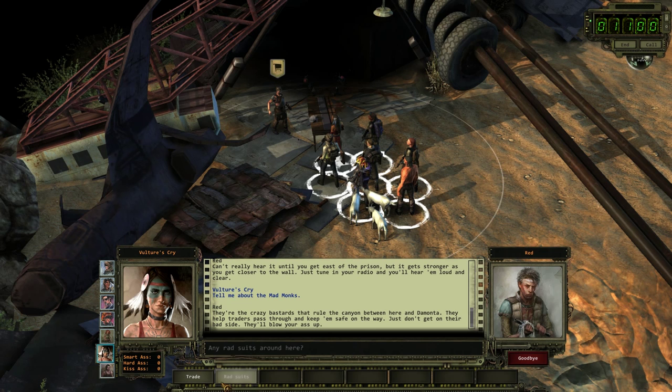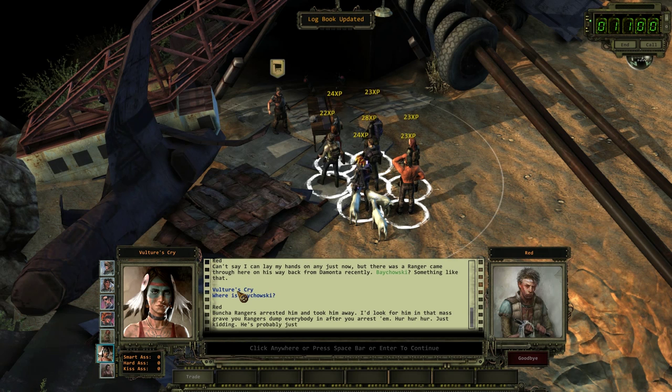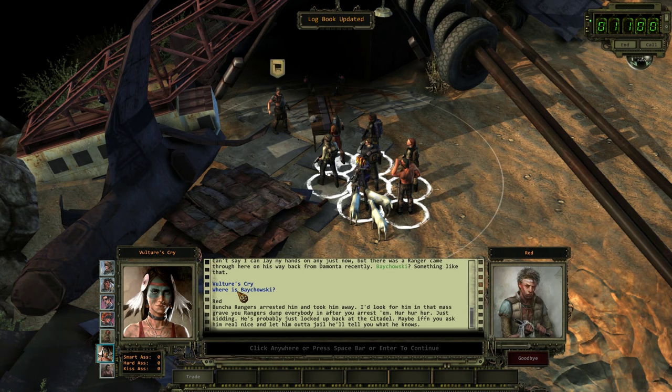And who are these Mad Monks? 'They're the crazy bastards that rule the canyon between here and Demonta. They help traders pass through and keep them safe on the way — just don't get on their bad side, they'll blow your ass up.' Any rad suits around here? 'Can't say I can lay my hands on any just now, but there was a ranger came through here on his way back from Demonta recently — Baychowski? Something like that.' Where is Baychowski? 'A bunch of rangers arrested him and took him away. He's probably just locked up back at the Citadel. Maybe if you ask him real nice and let him out of jail, he'll tell you what he knows.' Was there somebody named Baychowski back at the Citadel? Maybe it was so recent that I must have missed him.